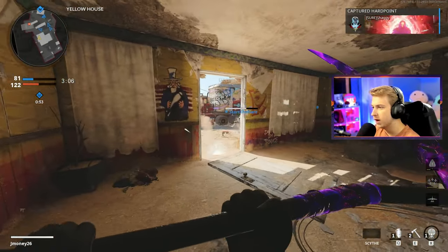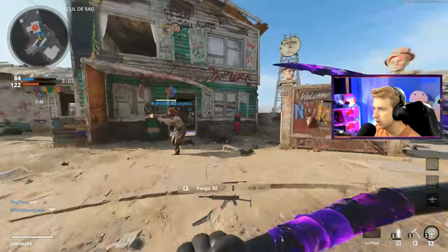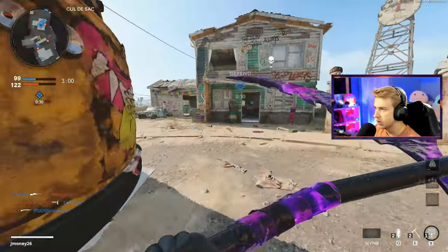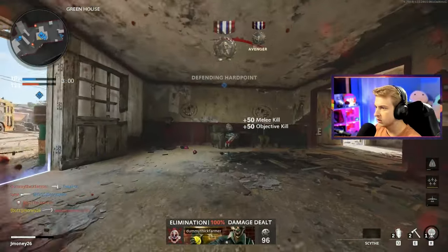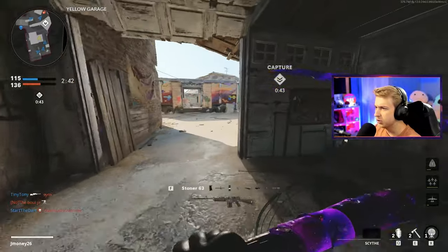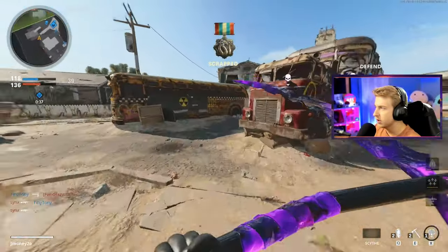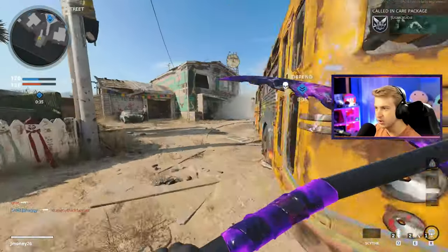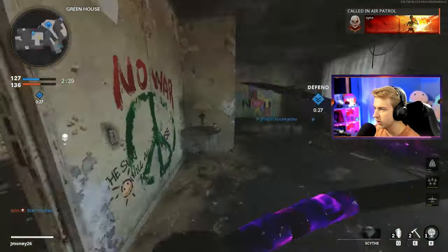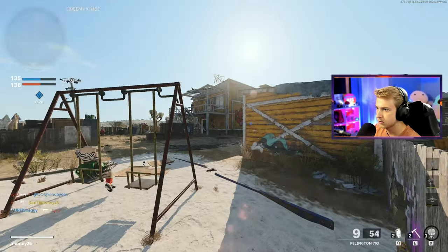We'll power through. If we could do pre-patch e-tool where it was a two-hit kill no matter what and got that all the way to dark matter, we can do that with the scythe — we just need a little patience and to be diligent with these challenges. That should have been a slide kill, I don't know why it wasn't. The last few times I've played multiplayer it's been on my PlayStation account where we're still grinding for dark matter there.